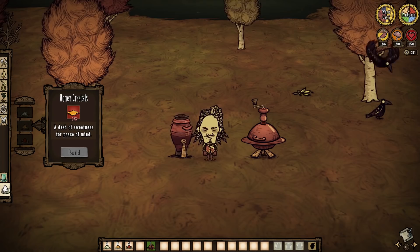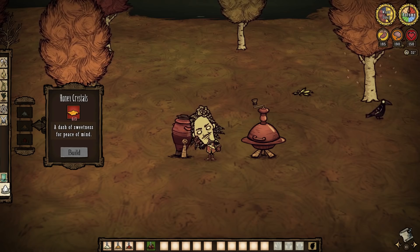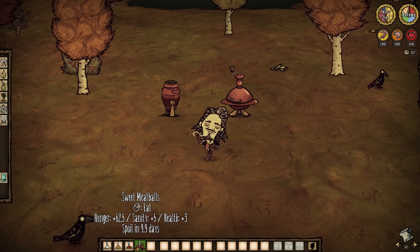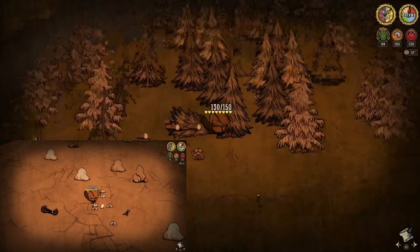We begin with the less involved combination: honey and Bucktooth Beavers. Toss together some honey crystals with the sweet stuff, and then use a seasoning station to sprinkle some on a food of choice — preferably something simple and expendable, as we really only care about the effect of the spice here. For honey crystals, that means double the effectiveness of mining, chopping, and hammering. And would you believe it, folks — that translates to our Werebeaver form.